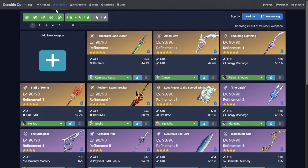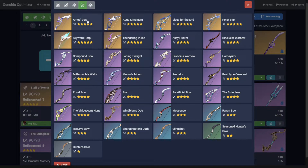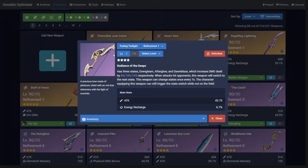Start by clicking the Weapons tab at the top of the page, then the large plus button to open the weapon selector. On this screen, you'll be presented with every weapon from the game, so to make it easier to find the weapon you're after, you can filter by weapon type. Select the weapon — in this case I'll choose the Fading Twilight.